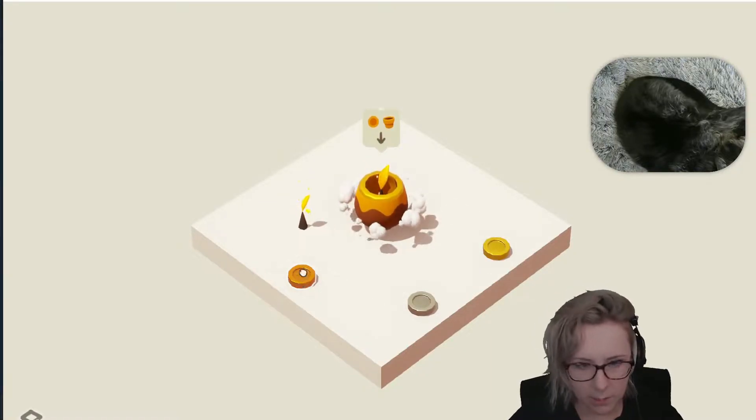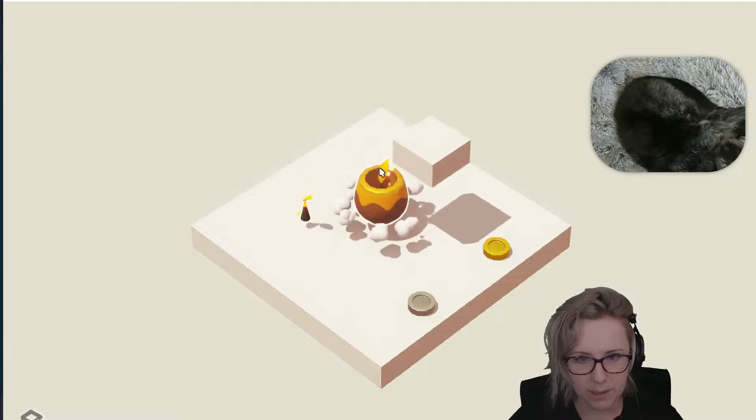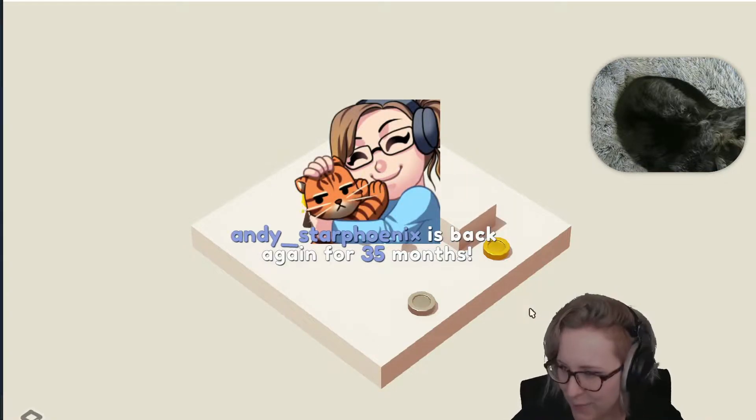I already see why it's called Gotcha Garden — you take these coins and put them in here, and then it will spit out a piece for you.